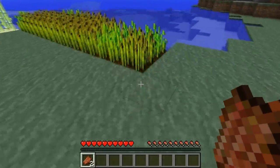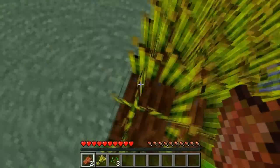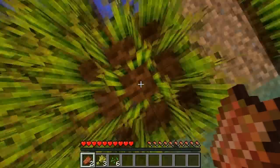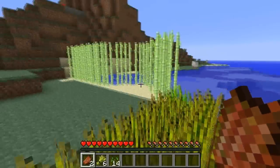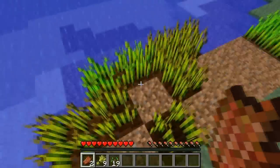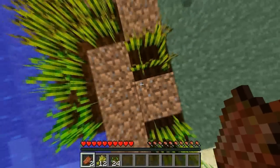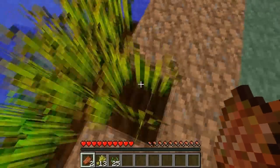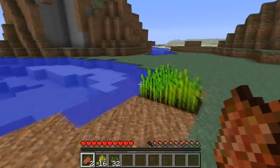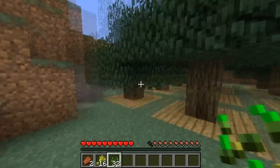Over here I have wheat and sugar cane on the other side. I have wheat and sugar cane over there that I will be using to lure animals into my farm and use the wheat for mating. I'll probably use the sugar cane for making cookies or something like that later. I wish I had a hoe so that I could put these down - didn't think that through.